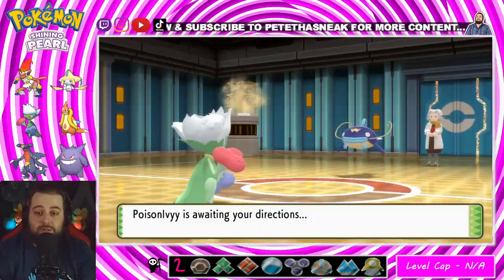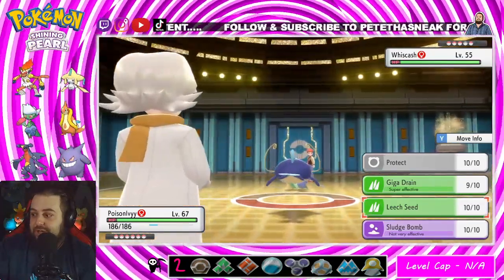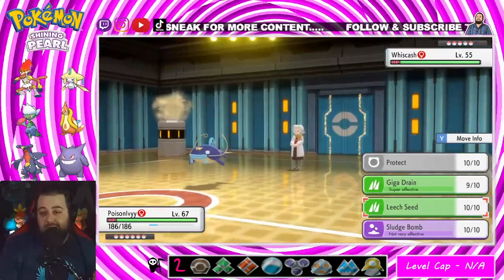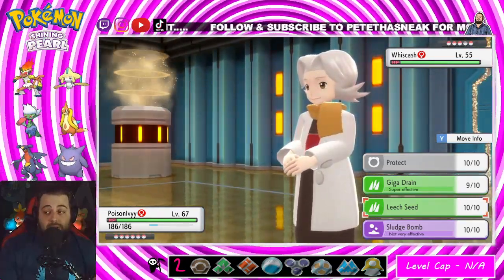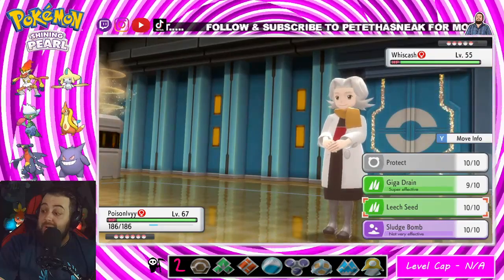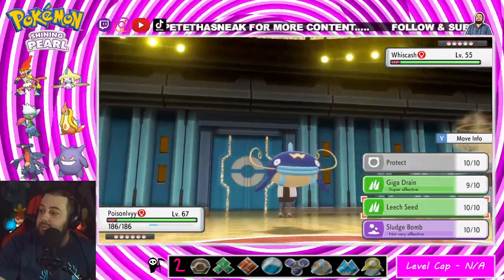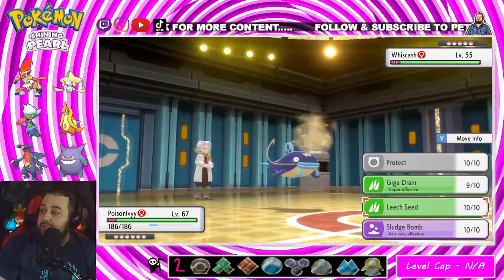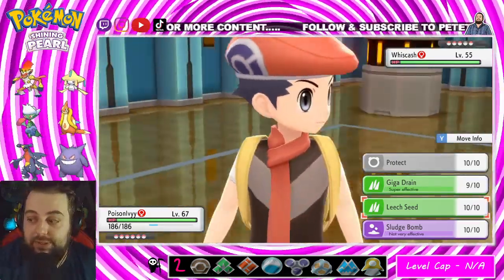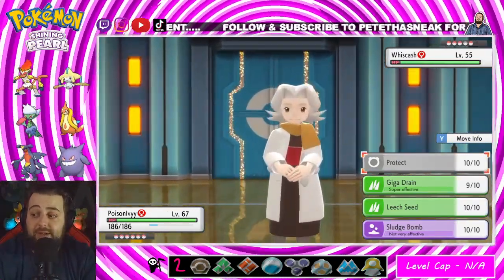Whiscash is tricky because it has Ice Beam and Bulldoze, and it's holding a Rindo Berry which weakens super-effective Grass moves. It's also Modest nature. The question is: can I take one Ice Beam or one Bulldoze? Bulldoze would be STAB. I'm 12 levels higher and I definitely outspeed. Electric moves won't do anything against it — I don't have Electric anyway. Let's set up Leech Seed — that's part one. Part two: take a hit. It went Bulldoze — okay, one Giga Drain should kill if I outspeed.